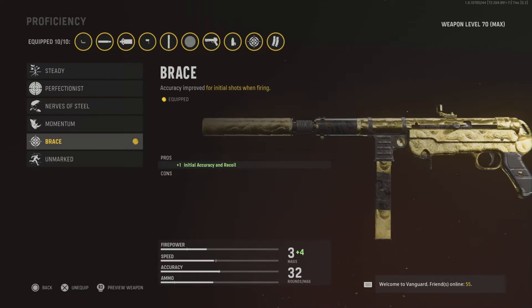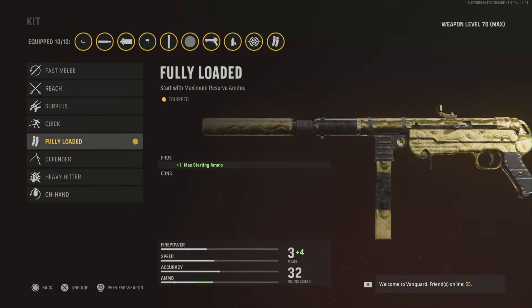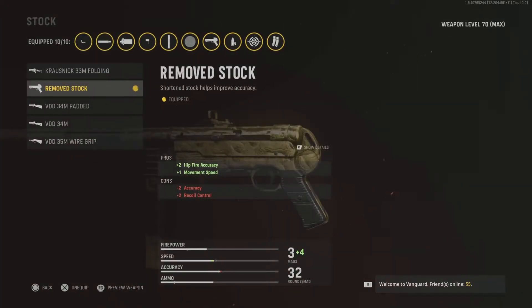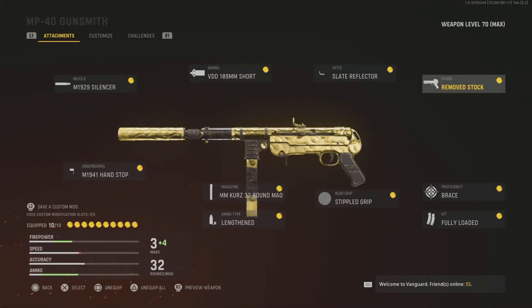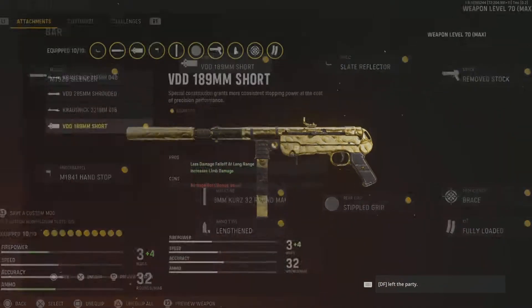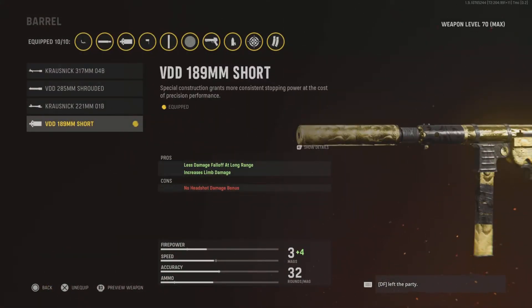Brace again — there's no Vital on this one so we're going for initial accuracy and recoil. Fully Loaded again. You could use Quick which makes you run faster. I've gone Remove Stock on the SMG so you can move faster while ADS. You don't really need any more accuracy boost anyway because you have Brace, Stippled Grip, and the M1941 underbarrel — that all gives you enough accuracy. Still the red dot sight.